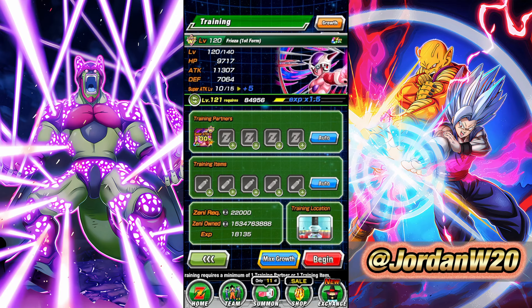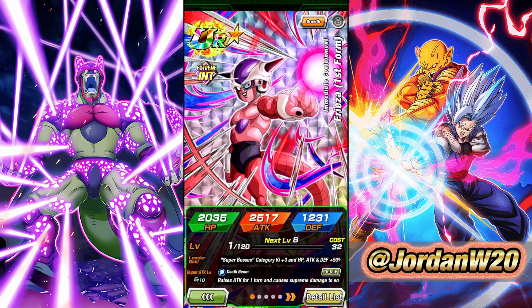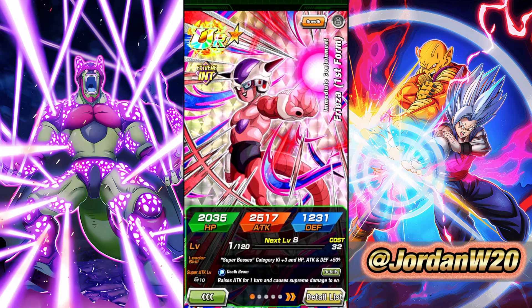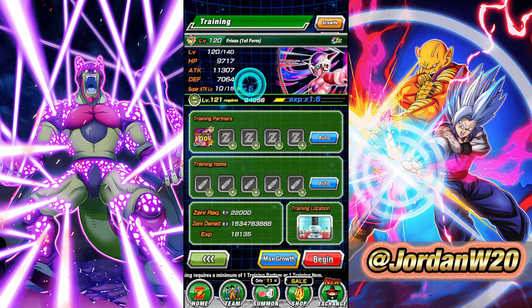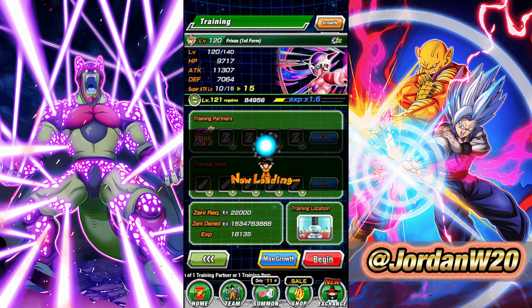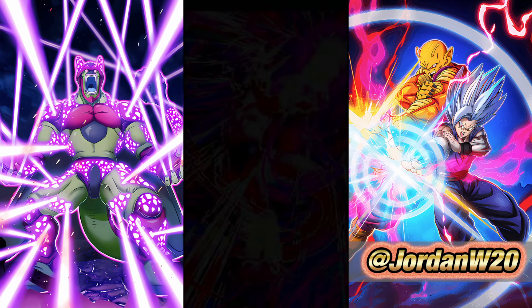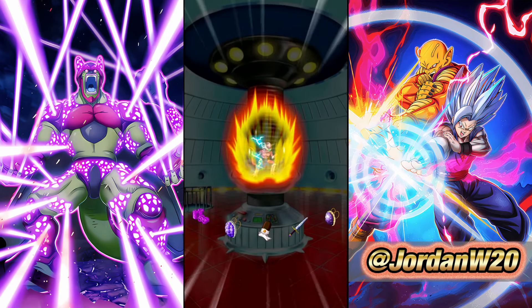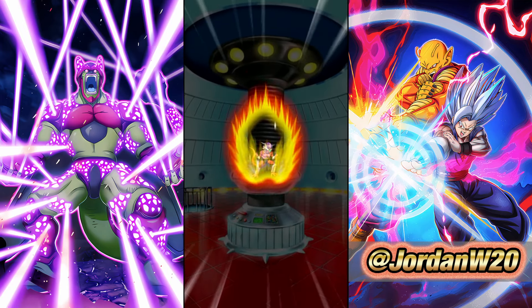Whenever you train two of the exact same cards together — literally the exact same card, not just the same name — then whatever their Super Tech levels are, they will combine when you train them together. So that's why we have our rainbowed copy here at SA level 10. We've got this one at SA level five with zero dupes and zero hidden potential system. They're going to combine to SA level 15. Let's go ahead and train them in.